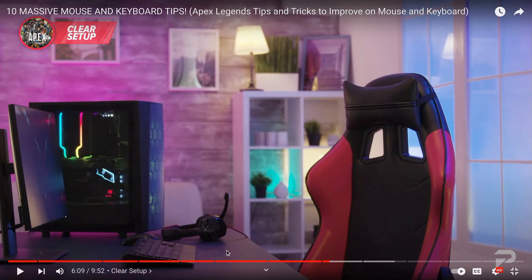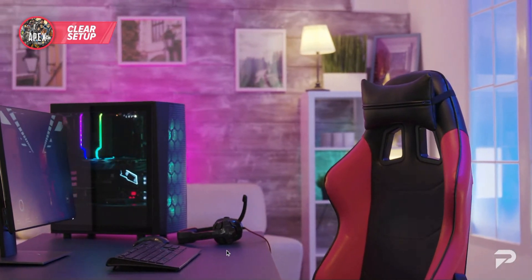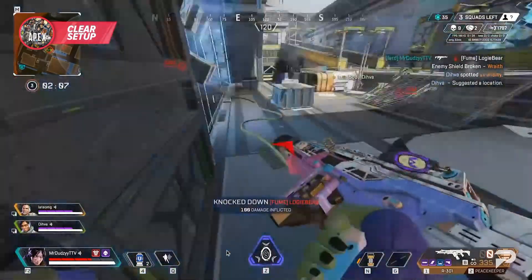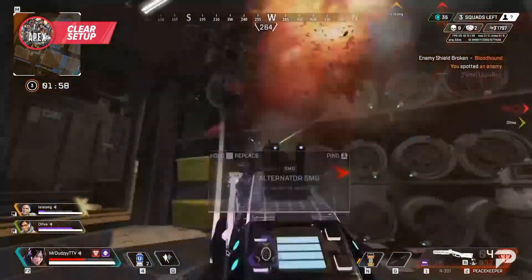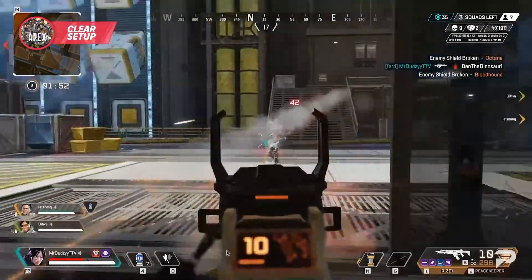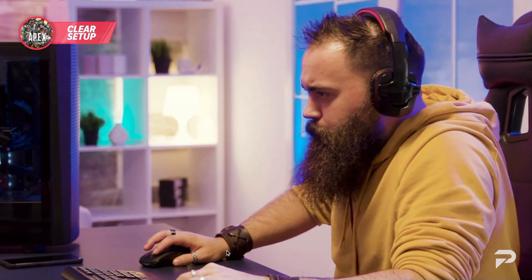This brings us to our last out-of-game setup point. Depending on your gaming station, doing your best to have plenty of clean usable mousepad space is a must if you're taking your gameplay seriously. Don't let anything on your desk crowd your space — make sure you have plenty of room to do a full 180 on your sensitivity without running out of room on your mousepad. If you can't do that, you'll likely need a bigger mousepad or you'll have to clean up a little bit.